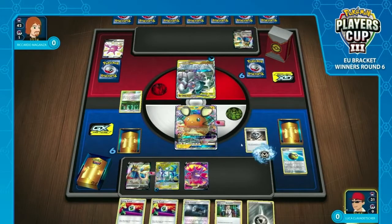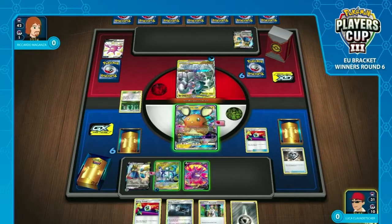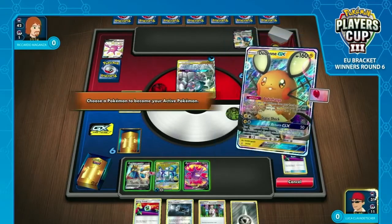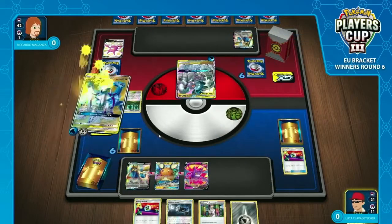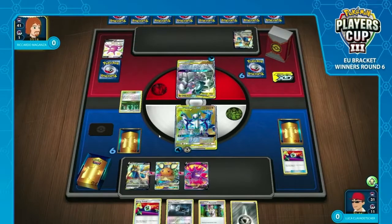He does push for it — and he does! He does have a Saucer! That turns things on its head a little bit. That's huge! Turn-one GX attack — so no longer a turn behind, no longer an energy attachment behind. I was running it through in my head and I'm not miscalculating here. I am not! Luca's got the turn-one GX attack. That is huge!